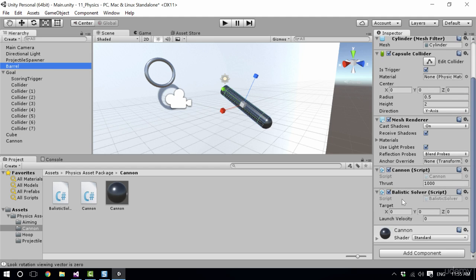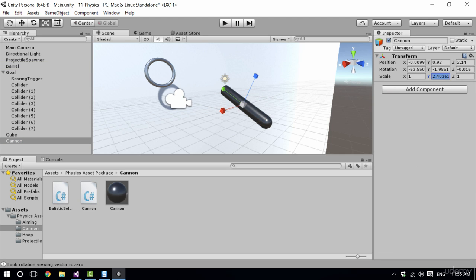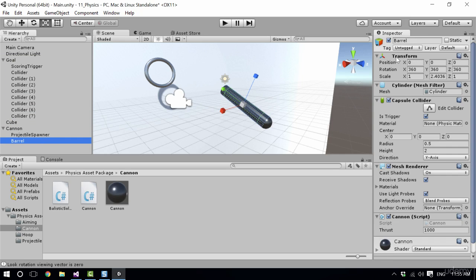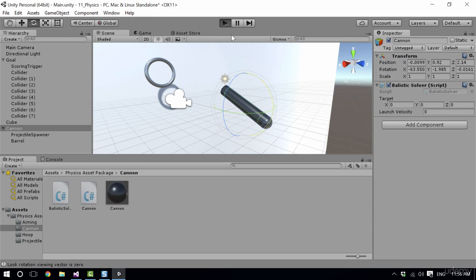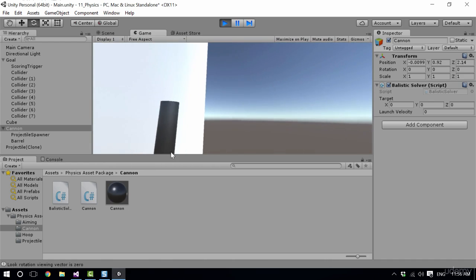On the barrel I'll remove the ballistic solver because I'm putting it on the cannon instead. I want to remove the scale from this cannon object otherwise it will scale our projectile spawner incorrectly. I'll move the projectile spawner under the cannon so it's not being scaled, then move our barrel under and it retains its scale from before. Now we can rotate the whole cannon and it moves the projectile spawner and barrel together. One more thing — we need to add the projectile spawner reference back on the new cannon object. Hit play and there we go, the whole thing rotates together, so when we launch the ball it goes flying into the air.